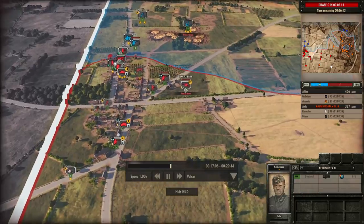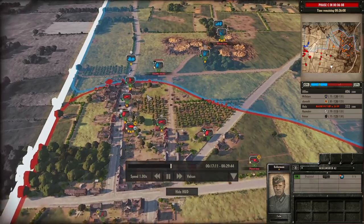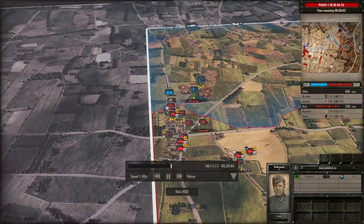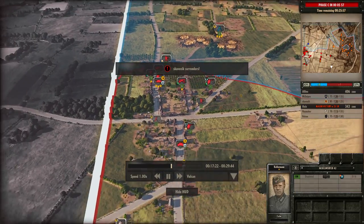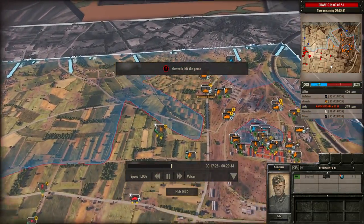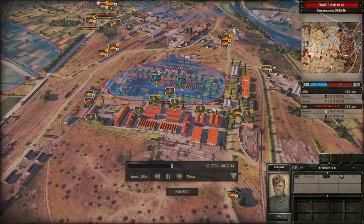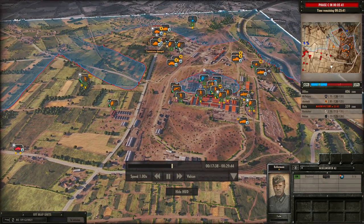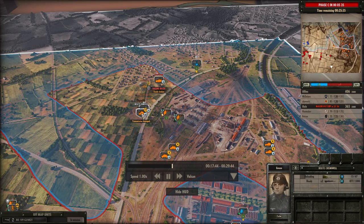A P-38 Lightning keeps coming down to attack my Pak 43 — quite an investment there by the opponents. It's continuously trying to pin down the infantry as it comes across the open. Over on the right side, Haymaker has done a fantastic job — he actually makes his opponent surrender. He's surrounded all of the enemy rifles in the factory and is going to be taking them out.